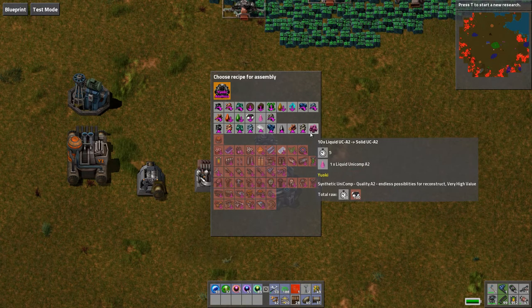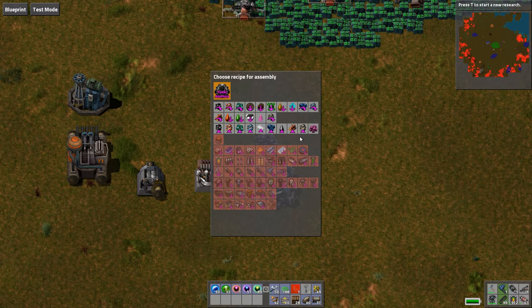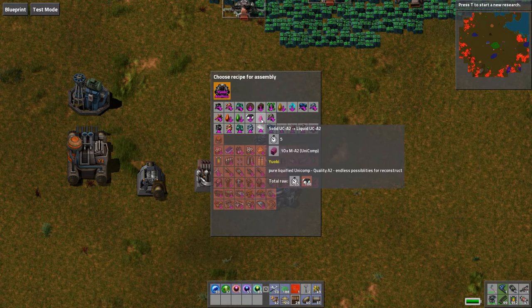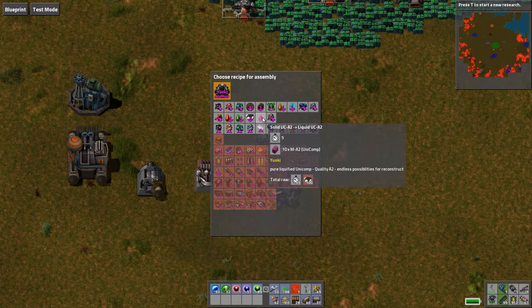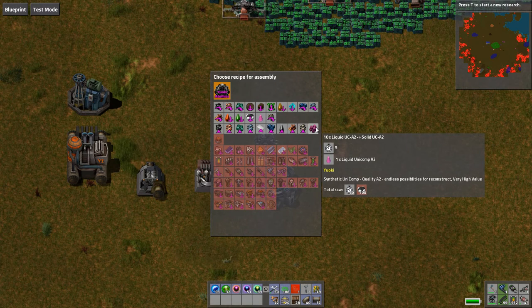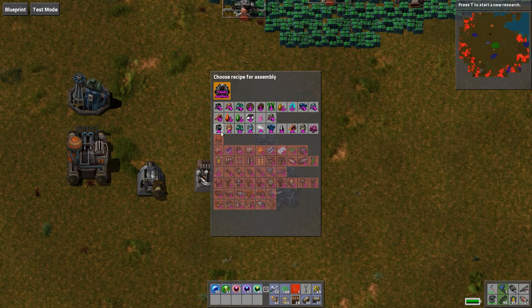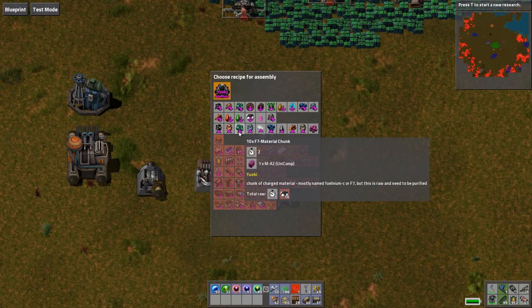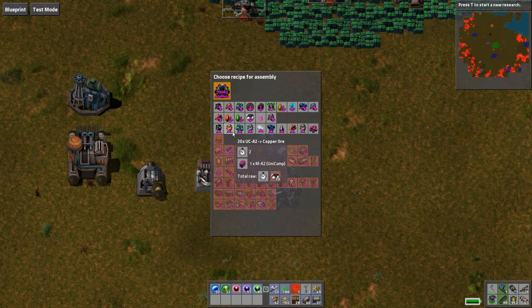The final role of the simulter is transforming Unicomp back into resources. 20 Unicomp makes 1 liquid Unicomp, and 1 liquid Unicomp can come back to 10 solid Unicomp. You can make stone, wood — useful if you run out of trees — crude oil, as well as the blue or green chunks, and the basic vanilla resources: coal, copper, and iron.